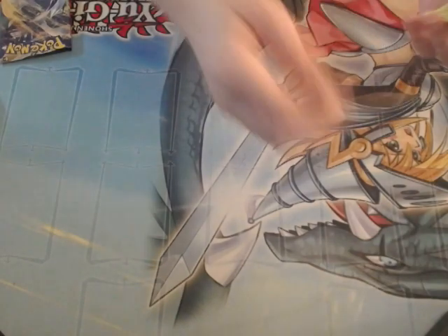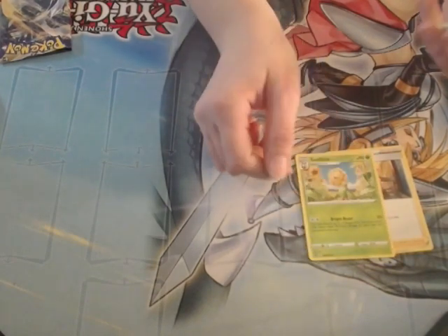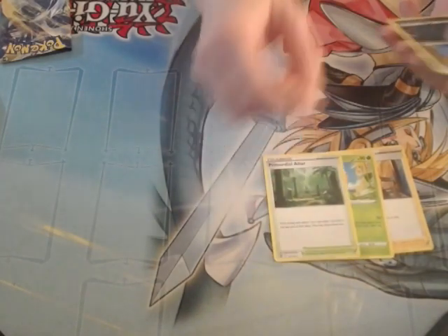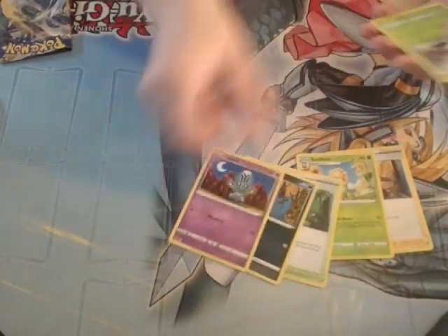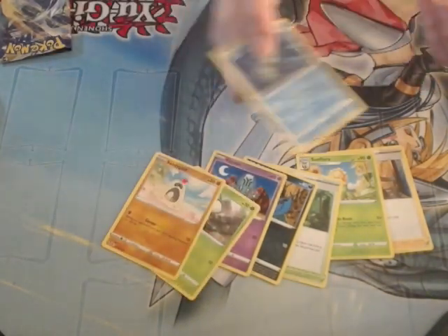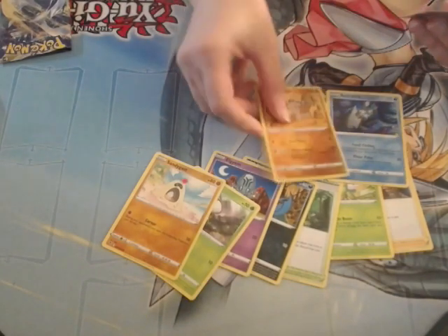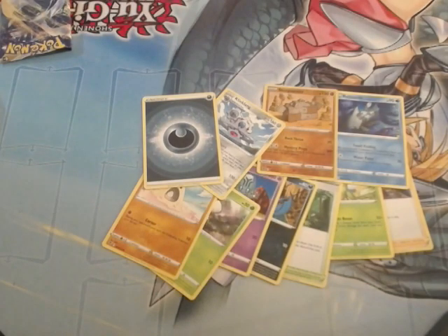Huh, that's weird. Worker. Normally there would be an energy there. Did you get a V-Star? No. The energy is normally first, but yeah, nothing good in this pack.